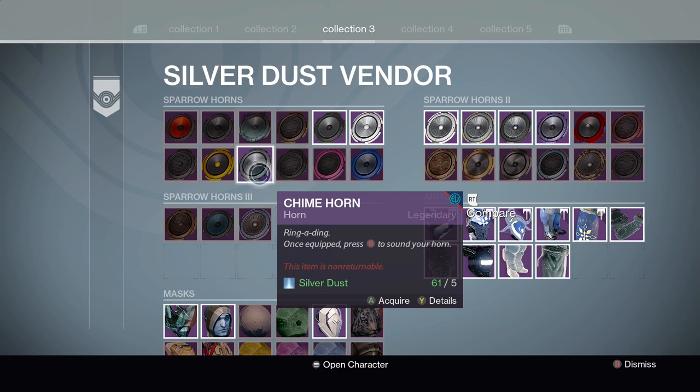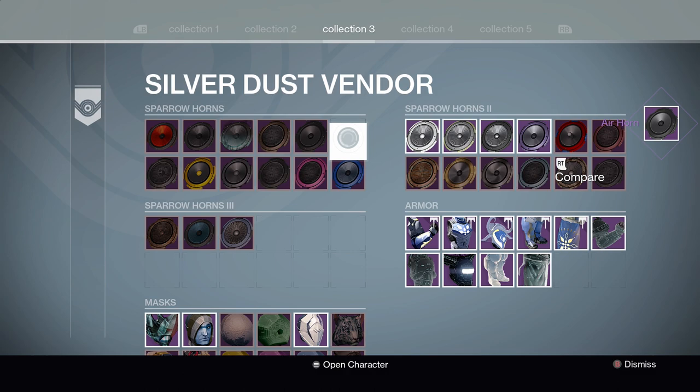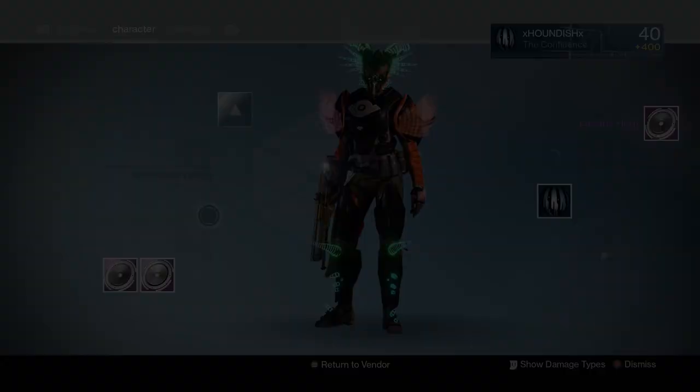So what I did is went over to the silver dust kiosk. If you have a bunch of silver dust laying around, you can go ahead and buy all of these sparrow horns right here. I bought all of them until there were none that I didn't have, and then going back to the Treasure of Ages boxes, I have not received a single sparrow horn since I picked all of these up.